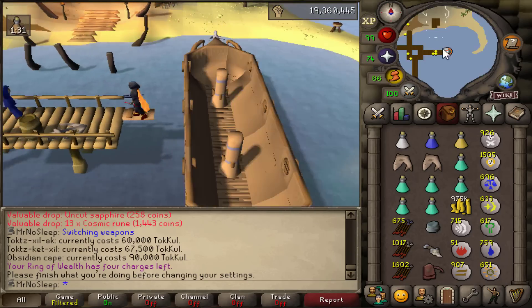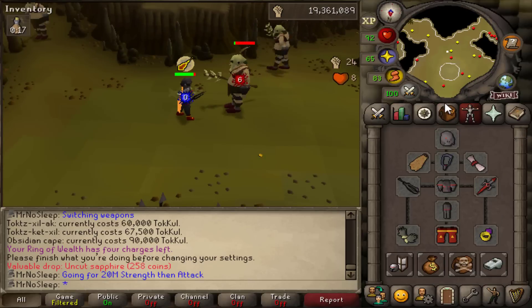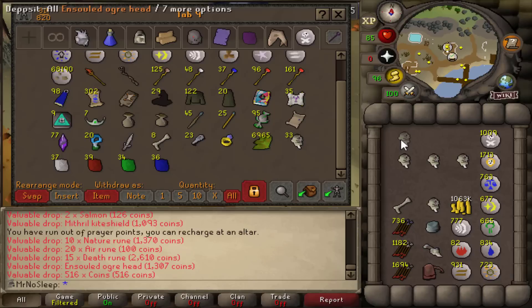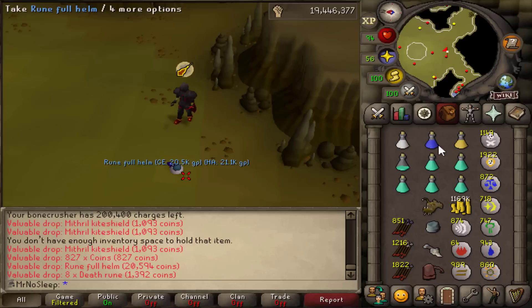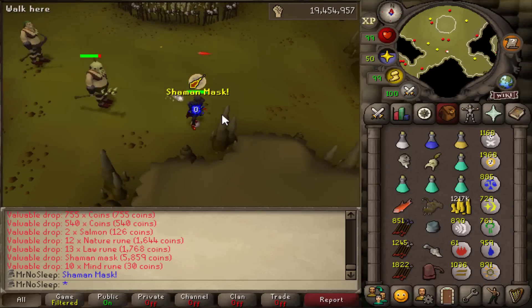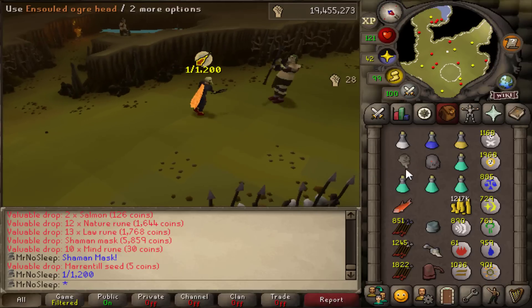You will be getting seeds about once every 200 kills, and ranarrs are 1 in 623 — those were the only seeds I was going to pick up, and I did get two of them. I finally banked my whip and switched to an obsidian sword with the obsidian set. I wish I had a berserker necklace to make this more beneficial, but I wanted strength XP. I lost my dragon scimitar somehow and didn't feel like buying it back, so the obsidian setup it was — my kill rate slowed down maybe 10%, not a big deal.